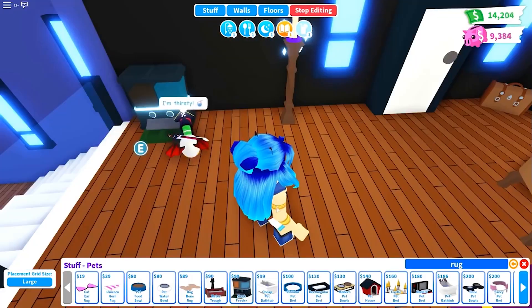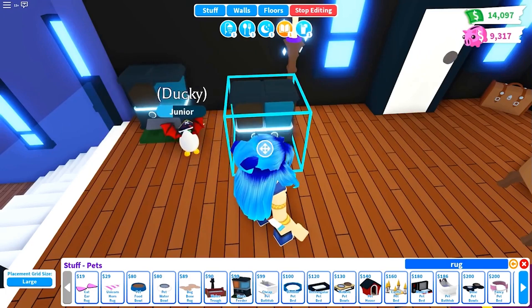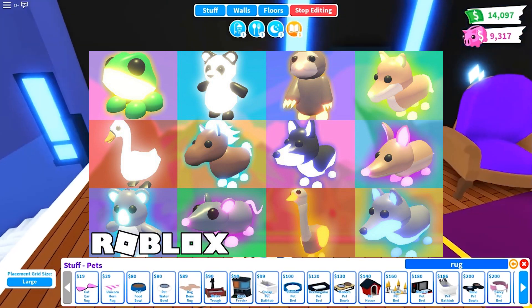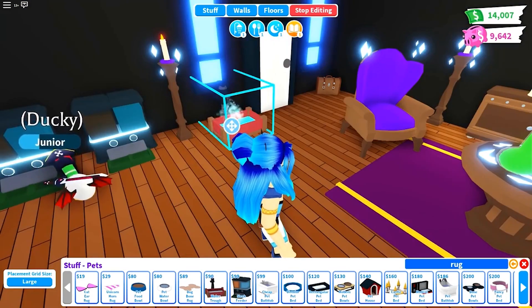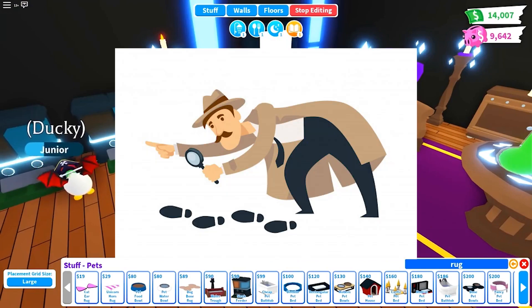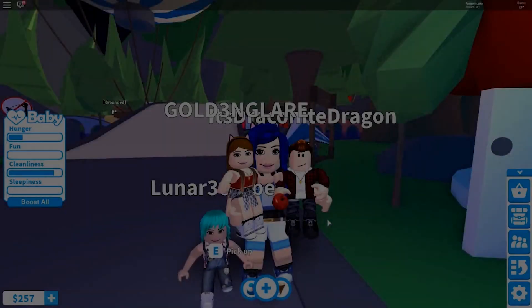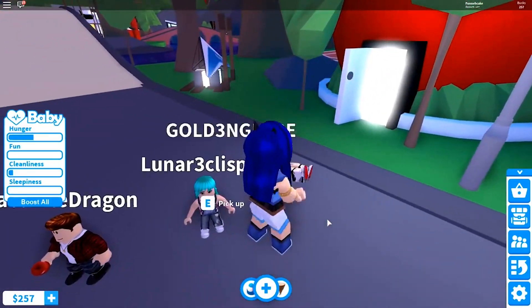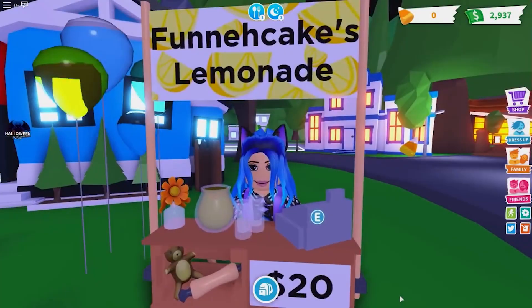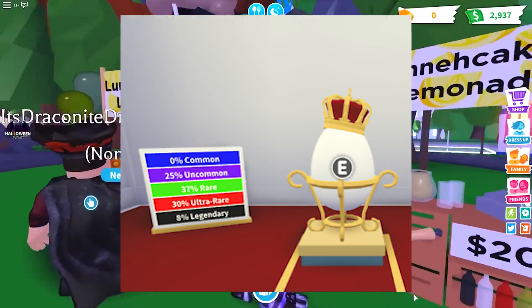And finally, the last tip is going to be about getting good pets — pets that you really want to have in Adopt Me. If you really want to get the pets that you want, we recommend doing a lot of research when it comes to the best egg to buy that gives you the highest chance to get the pet that you want. You should know what pets you can get from a specific egg and decide if you want that pet or not. You can get more details on egg hatching rates on the Adopt Me wiki page.